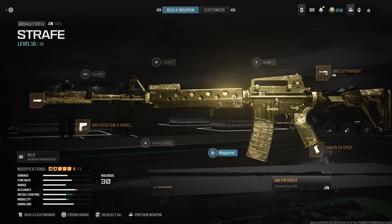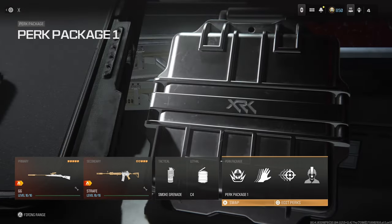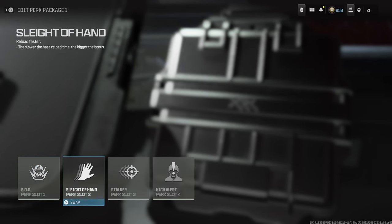The magazine attachments on this gun, in my opinion, completely just murder the mobility. Instead, what I do is I go ahead and put Sleight of Hand on my perk package — this is going to allow me to reload the gun quicker. The reload with Sleight of Hand on this gun is actually extremely lightning quick, so it's actually a very, very good substitute for the magazine.